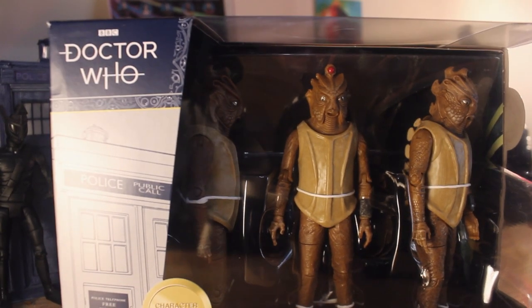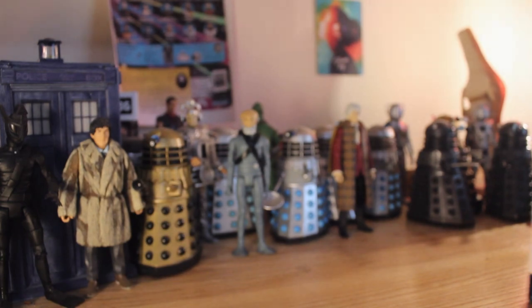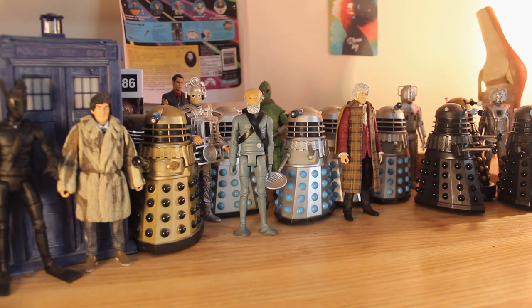You can see we've got three Silurians in here from the episode. We've got this really nice deep box and plenty of information on the back. That took a while — that was a difficult set to unbox, but I finally got them out. As always, first of course we're going to have a look at the diorama, which in my opinion is the best diorama that Character Options have ever done.